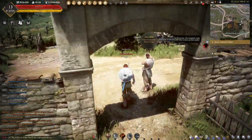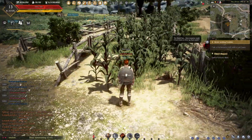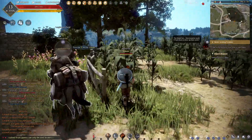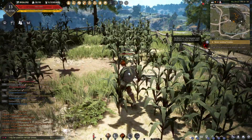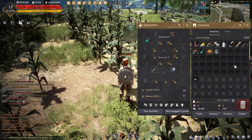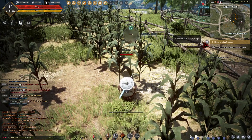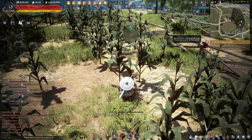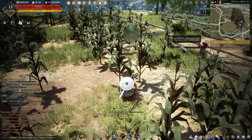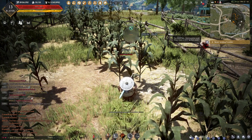Come over here real quick, because I did see I can gather this corn. I do know that that little strength thing apparently is somehow related to being able to do a thing — to do your gathering or something. Let's equip the old hoe. We're going to hit R and I'm going to see about gathering this corn. This is taking forever and a day.